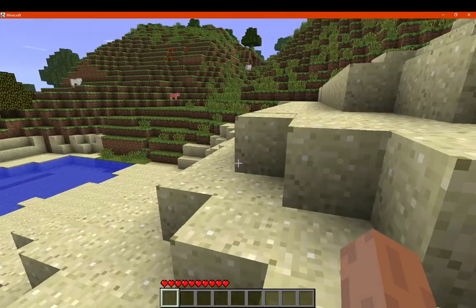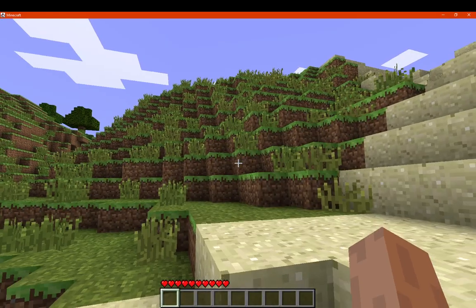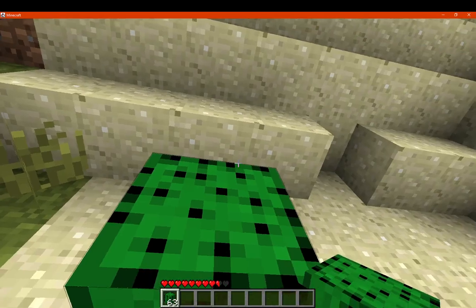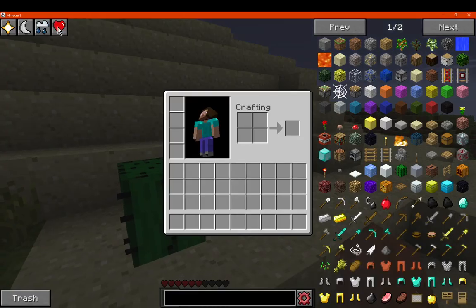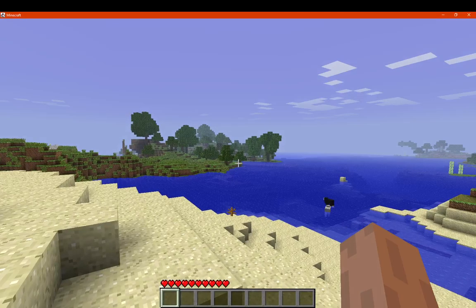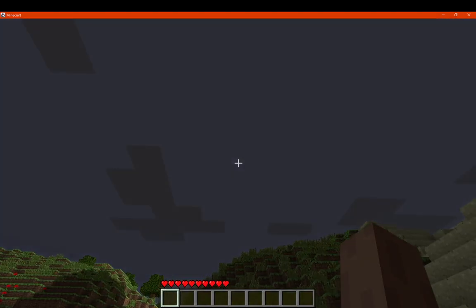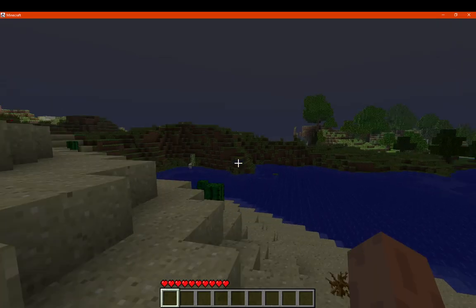We also have the heal button. I'll take some damage to test it — delete those items — and then press heal, and we're fully healed. We can toggle the rain on and off. I don't know if thunderstorms are in beta versions, so I'm not sure about that.